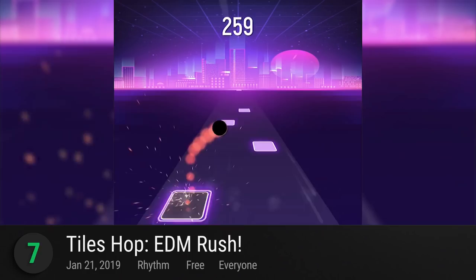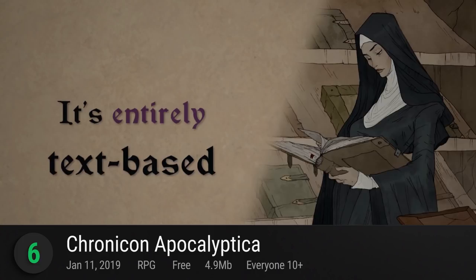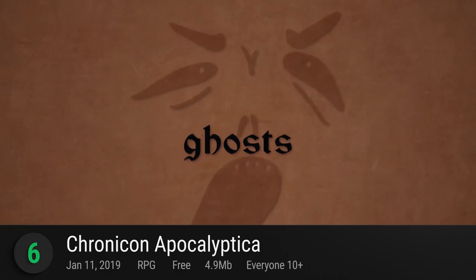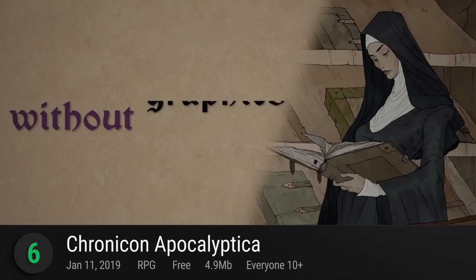6. Chronicon Apocalyptica — this text-based indie RPG from Choice of Games lets you save Medieval England from Norse Raiders, ghosts, and other challenges. Protect this magical book and read through its interactive medieval fantasy world written by Robert Davis. With over 250,000 pages, it is purely text-based and offers a wide variety of choices to determine which path you should take. It receives a provisional PlayScore of 9.09.